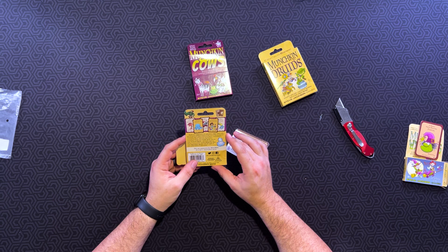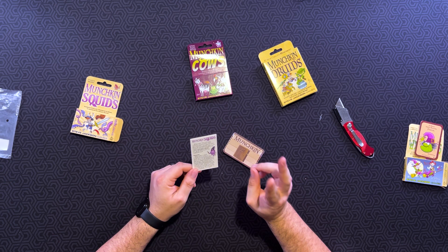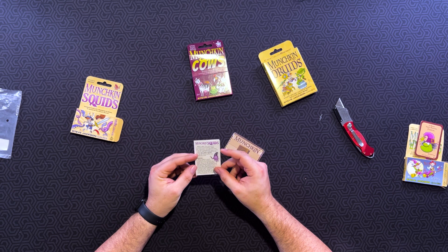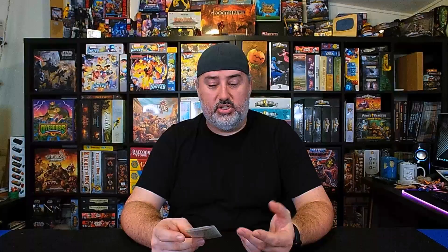Munchkin Squids. The back reads: "Squids are supposed to be spineless, right? Then why are so many of them trying to kill you in this dungeon? Tentacles and suckers are everywhere. Everything is covered in slime and even the food is attacking. Grab your Cuddle Bone, put on your Nautilus Shelm, and make sure to deliver some sorely needed Squid Pro Quo. Grab Munchkin Squids with all eight of your arms before it jets away." We're going to look at the rule book first. Tentacles — basically, if it has tentacles, it's a squid.